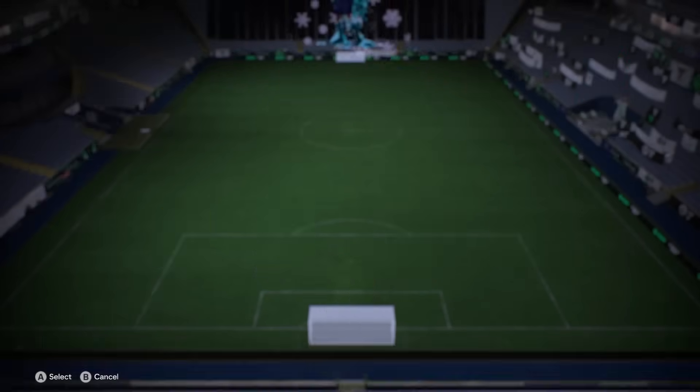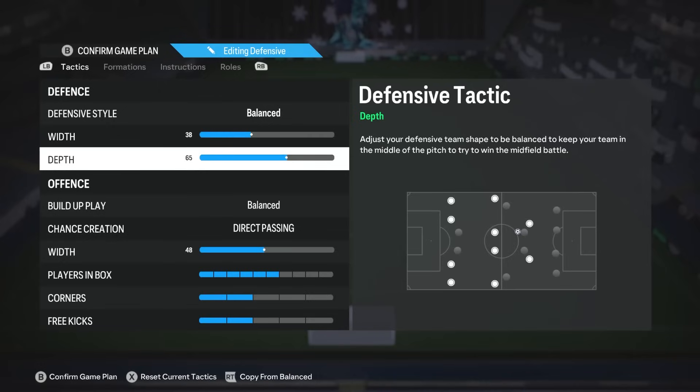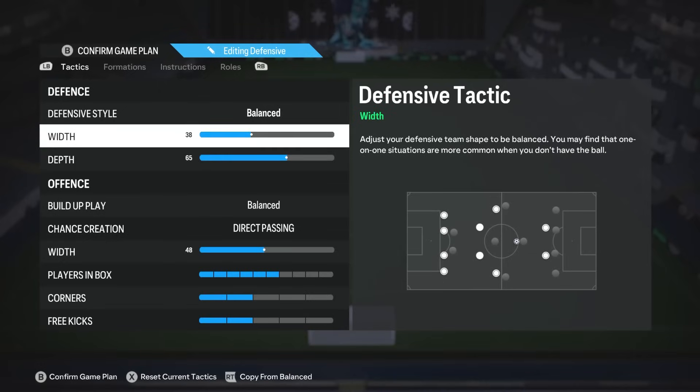Going straight into the instructions, you can see my team on screen. I have it set to defensive style balanced, 38 width, and 65 depth. I'm using a pretty narrow width because there are way fewer players using 5-at-the-back or 3-at-the-back formations with fullbacks or wingers bombing the wings. So when you're playing against people with 4-at-the-back defenders, especially when playing teams that use the 4-3-2-1 where the wings are much more narrow, 38 width is perfect because it closes down space in the middle for through runs and forces the other team to constantly switch the ball to find openings.